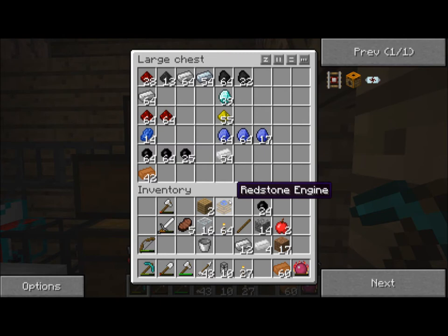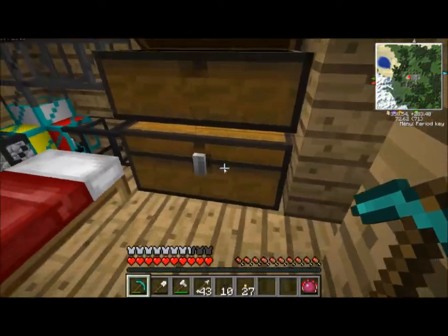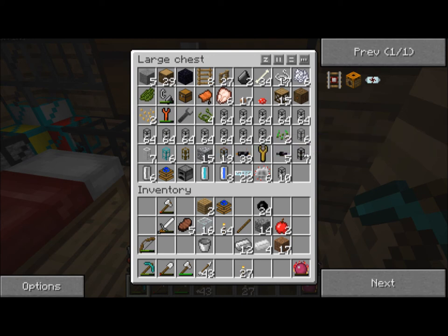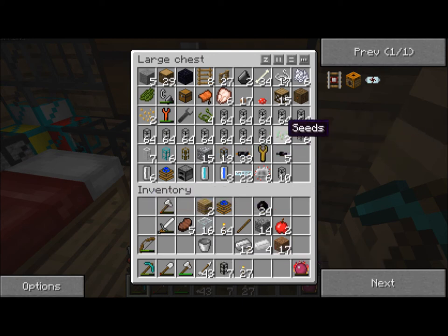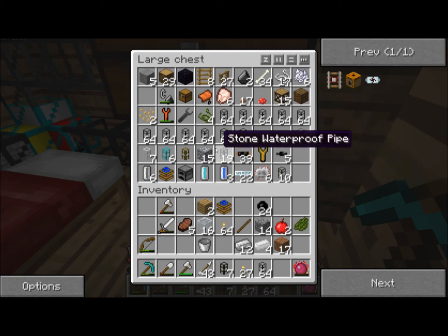Oh, there's copper on my hardware. We're gonna need the cobblestone waterproof pipe. Actually, let's bring another cobblestone waterproof pipe, and we'll make some more. That'll be a good thing.